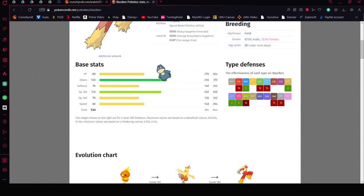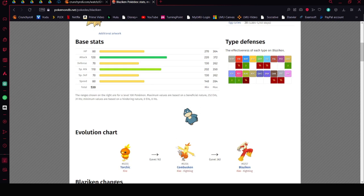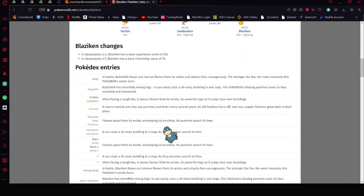When we talk about Blaziken normally, its weaknesses are Water, Flying, Psychic, and Ground. However, because this one is going to be Tera Flying, that makes it a bit easier — though that does not mean we should disregard this Pokémon at all.